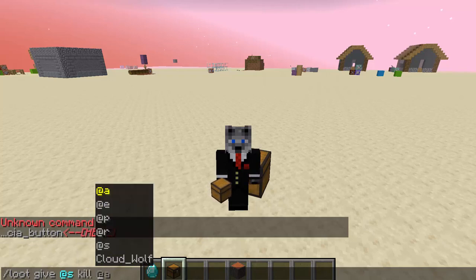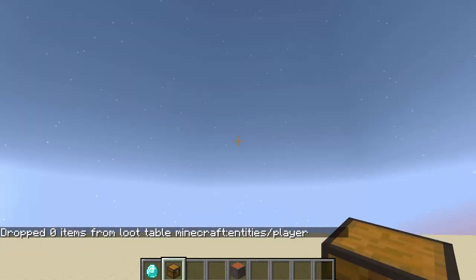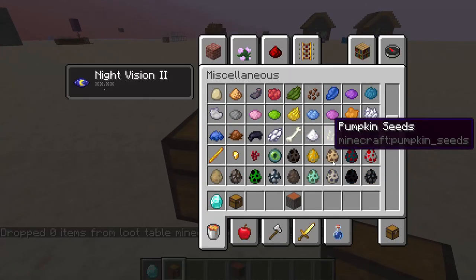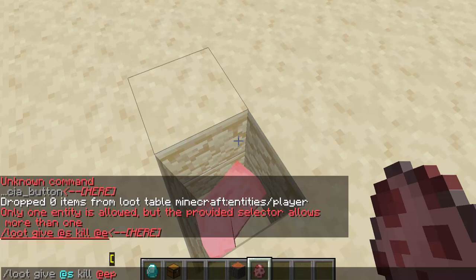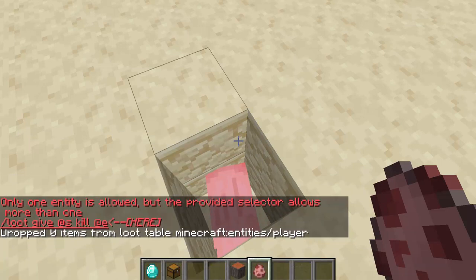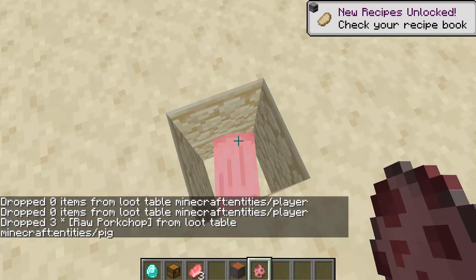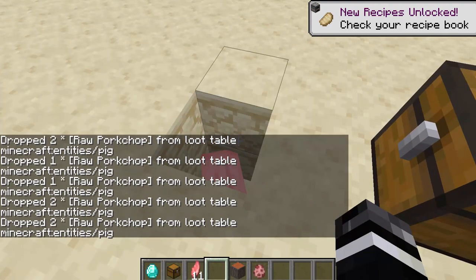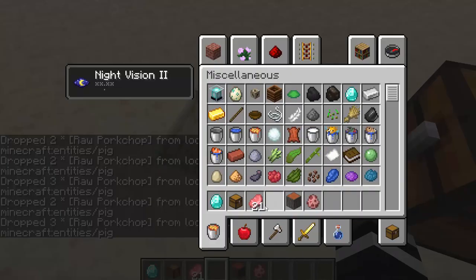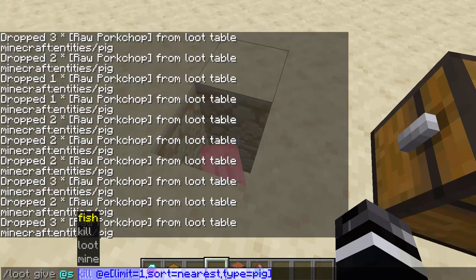So if I do kill, I can pick an entity that I want to kill — the player — and you'll see I get no items. Now if I change it to killing this pig, using @e, and you have to pick only one entity, so sort equals nearest type equals pig, it'll give me three raw pork chops because I'm killing the nearest pig. It gives a random amount — sometimes three, sometimes two, sometimes one. And that's how loot kill works with give.